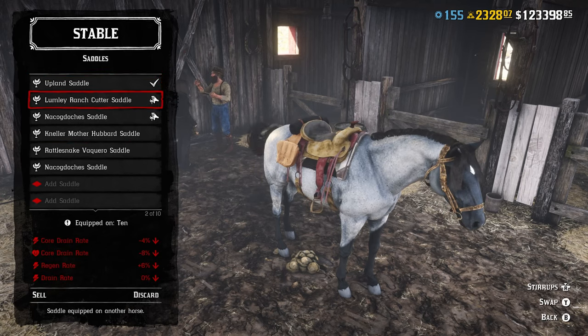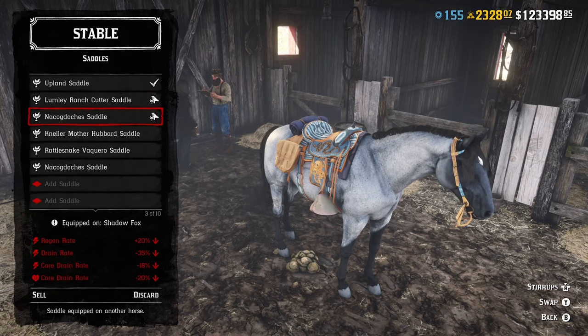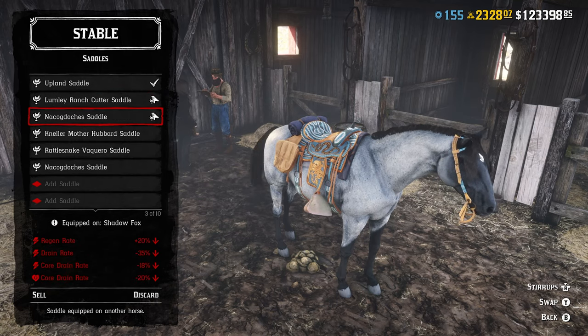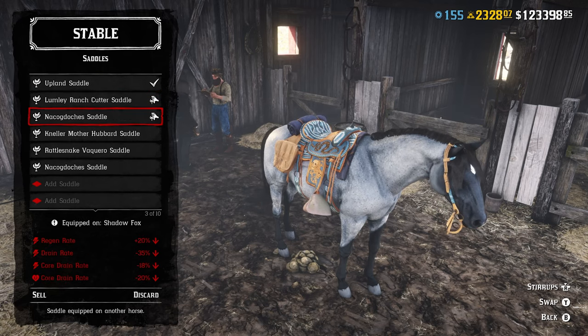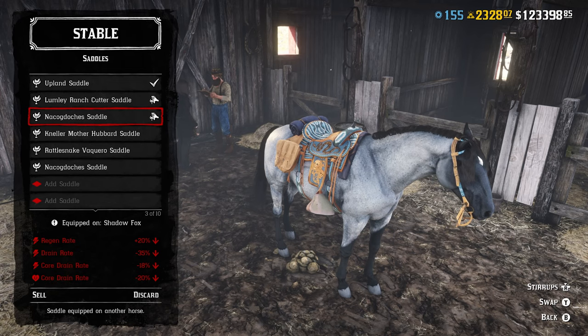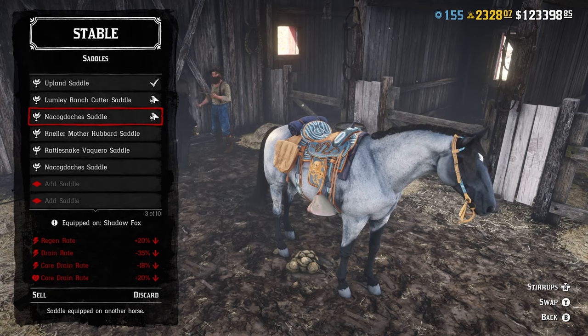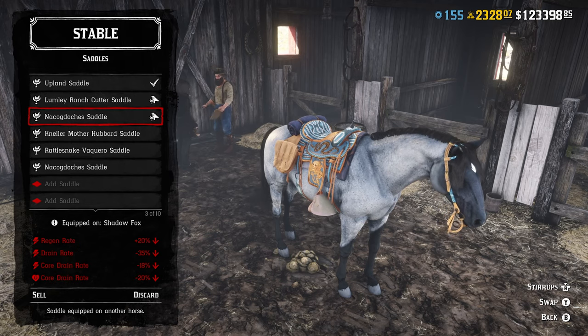We've got the Upland saddle right here, and we have the Noka Doche saddle on my other Missouri Fox Trotter. You can see that by equipping the Noka Doche saddle, the rates are actually all going to be decreasing. So that means in every category, there is actually an improvement by purchasing the Upland saddle specifically.